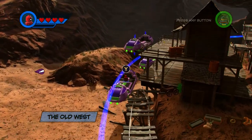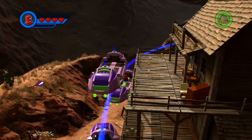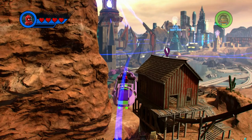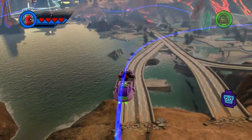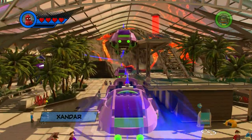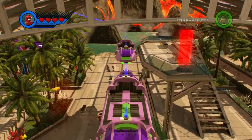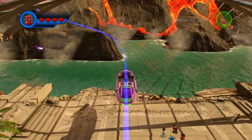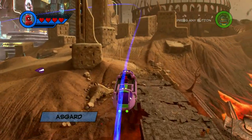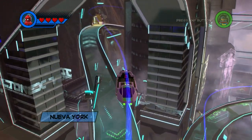The Old West — nope, don't need the Old West. Keep going, keep going. I'm not controlling this, it's just going — it's pretty much like a bus. We're so far away from New Vayork, this has got to be it. Xandar — nope. I didn't even know Xandar was in here. This is Asgard. This is New Vayork — there we go!